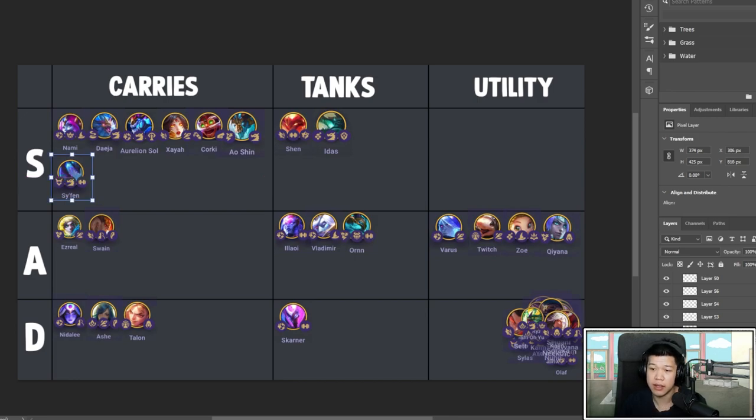Syfen is insane. In the current meta, Whispers is pretty good — it helps you ramp up just like Guinsoo's. Guinsoo's plus Whispers is a good formula for a carry that goes infinite. Definitely give him a Runaan's or BT for healing, and that healing combined with the damage scaling will go infinite.